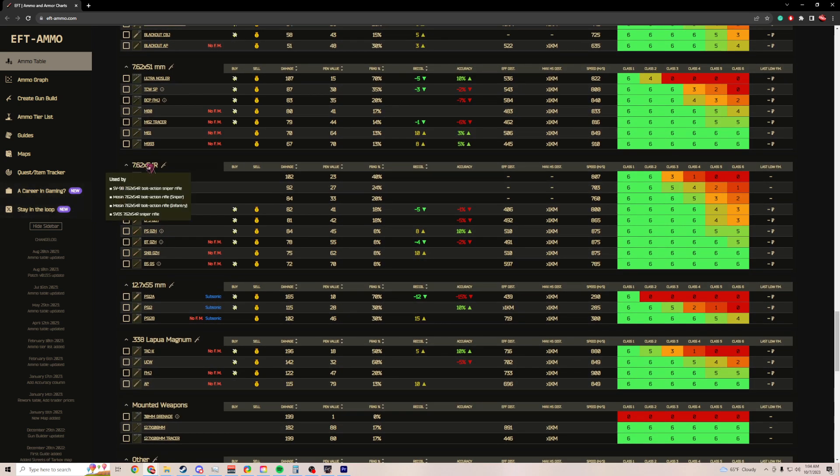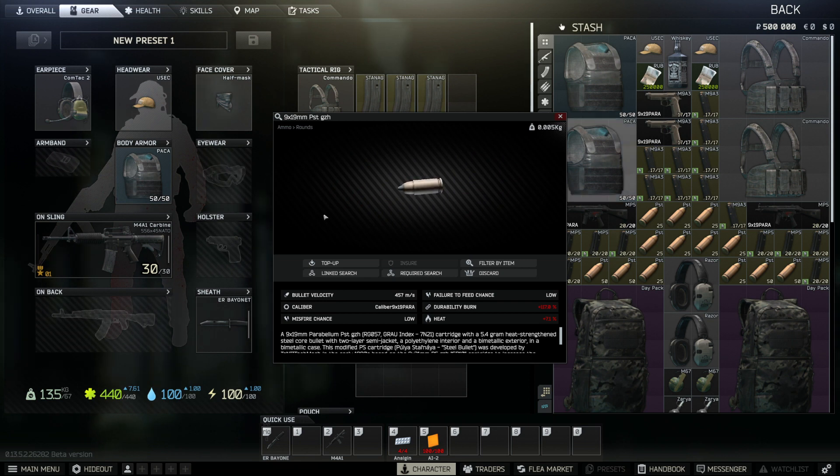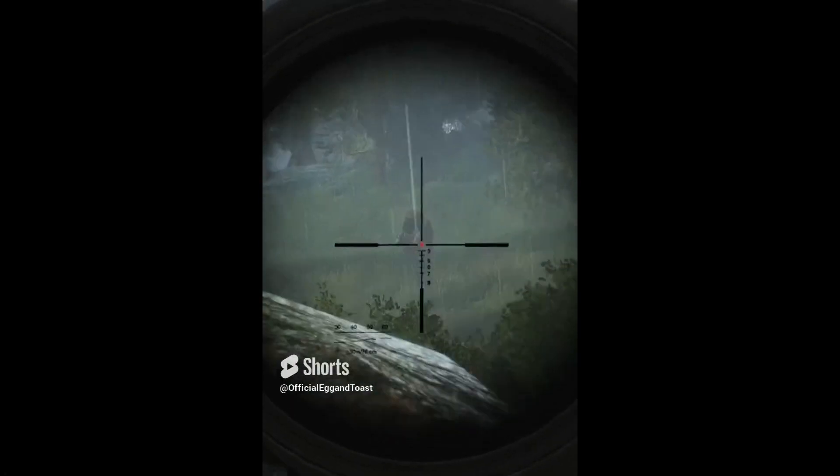You just need to find the name of the caliber and the bullet you're using. For example, LSP GZH for 7.62x54R — scroll all the way over and you'll see it has a decent time penning up to class 4, but might struggle against class 5. We're just little timmies and we don't have access to meta ammo, so we have to make do with what we've got. Just remember, for now, find the best ammunition available to you. It'll increase the likelihood of winning fights and you won't end up shooting someone 14 times in the helmet and doing zero damage.